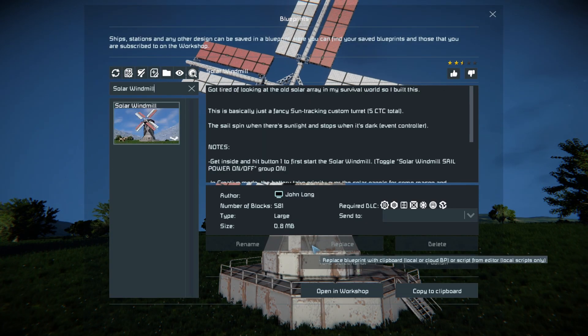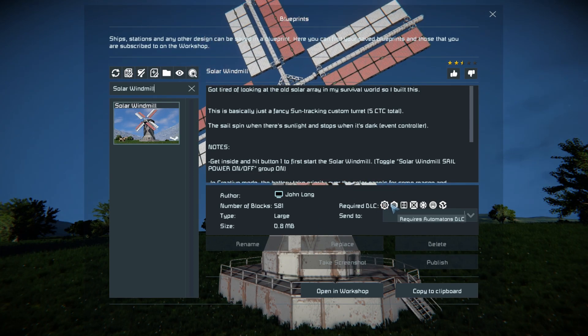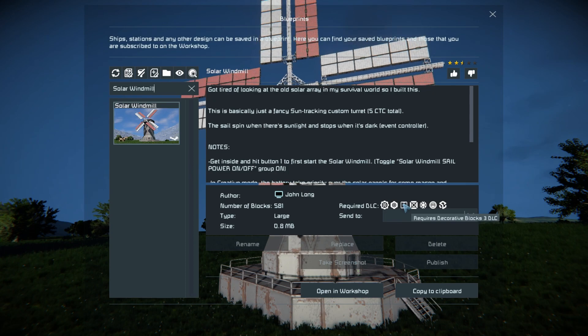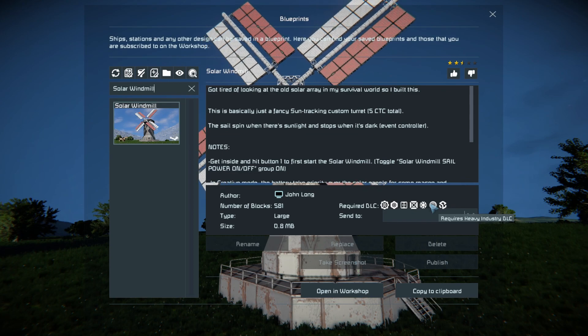Pressing F10 and going into the spawn menu, the solar windmill is 581 large blocks, using the Automatons, DecroBlock number 2, DecroBlock number 3, DecroBlock number 1, Frostbite, Heavy Industry, and Spine to the Future DLC packs.